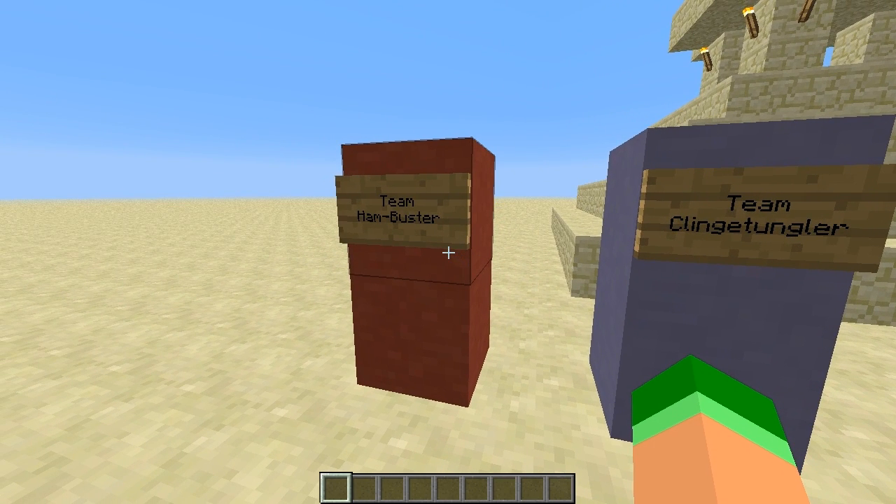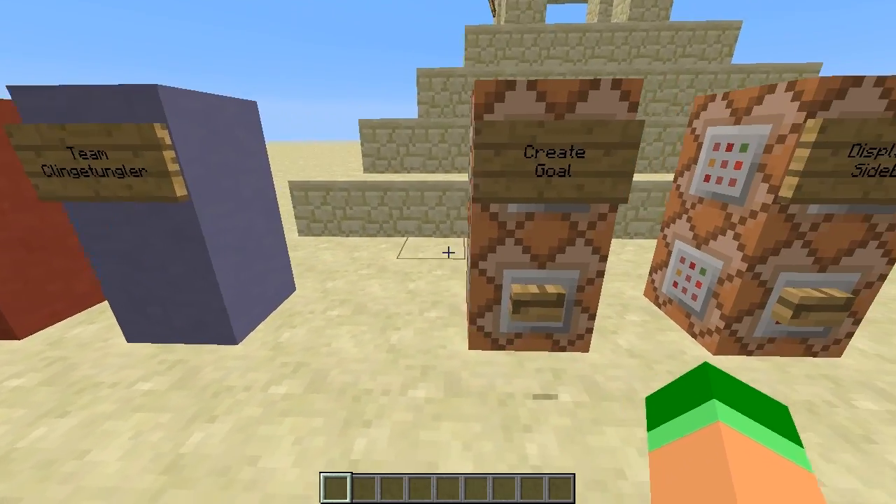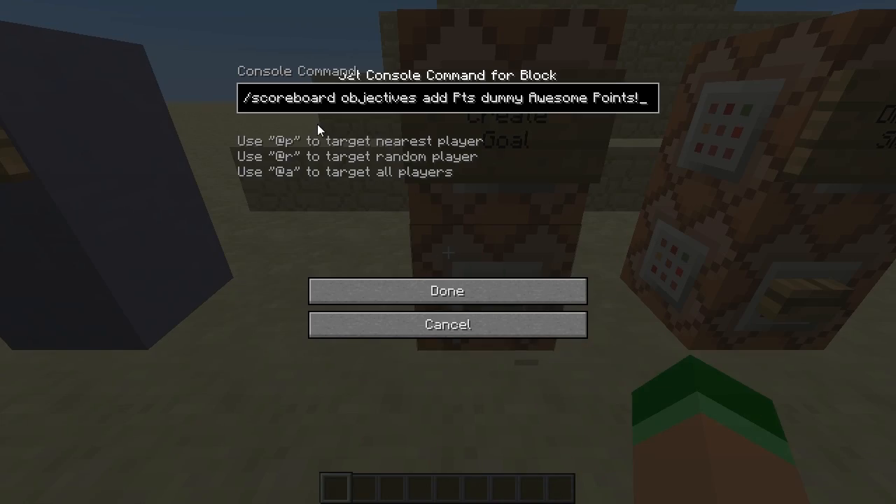Now here's our two example teams: team Hambuster are red and team Clingetungler are blue. First off, we'll set our goal. To make a new goal, type in scoreboard objectives add, and then come up with a codename. I used points PTS, and then I set the score to dummy, which effectively means redstone controlled. Finally, you set the name that will display on the sidebar — I went for 'awesome points'.